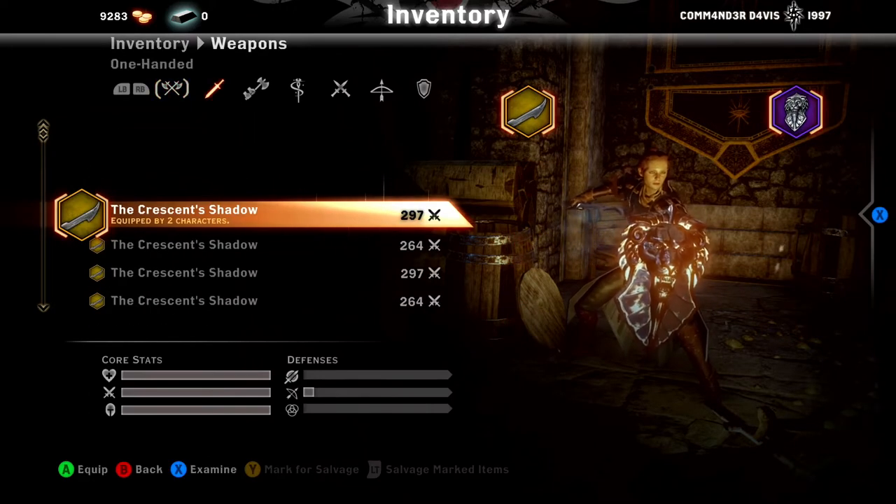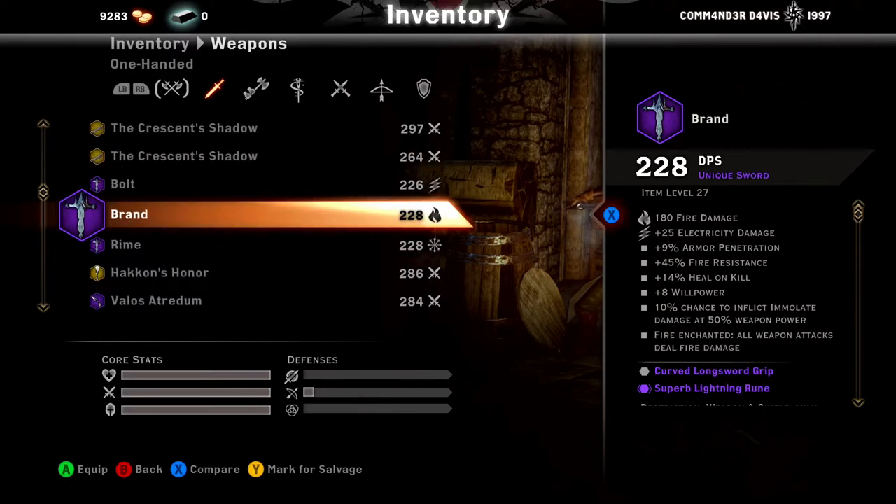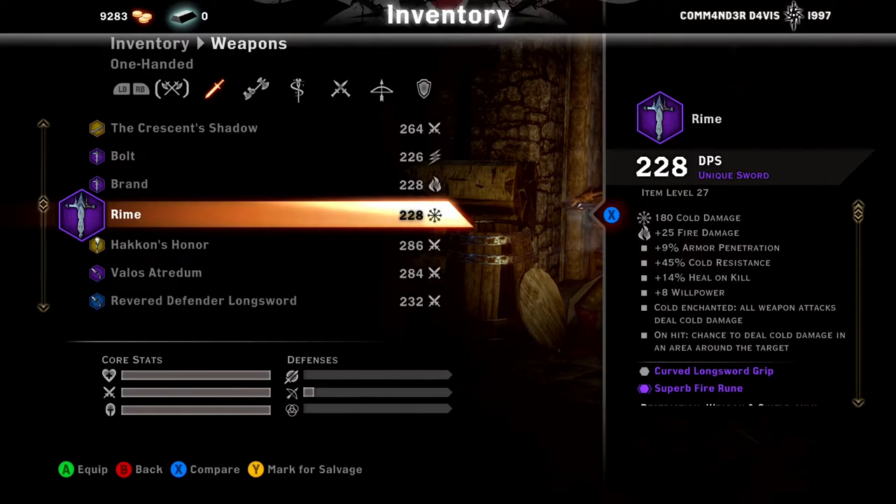First things first, we're going to go ahead with the one-handers. We're just going to show everything on the right-hand side here — what it all looks like. Item level 27, extremely rare, same with the Brand and Rhyme. If you guys have any questions at all, don't hesitate to ask down in the comment section, and I'll leave a link to my Discord in the description so you can send me messages there.